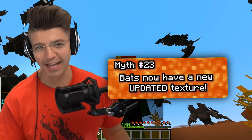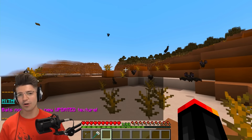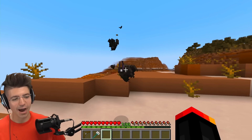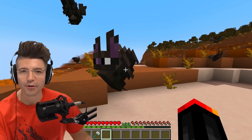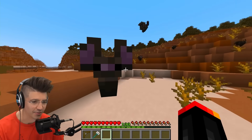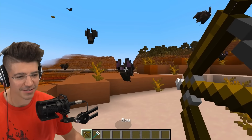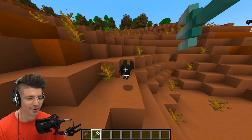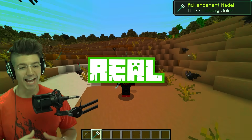Bats have a new updated texture, but they're flying really fast. We now know we can freeze things with the tick rate. Now I feel like I'm in a movie. The bats look so much better — they actually look like bats. They have massive ears. While the tick rate is set low, we can slow things way down. These poor bats aren't going to know what hit them. Then tick rate back to normal — that is so cool.